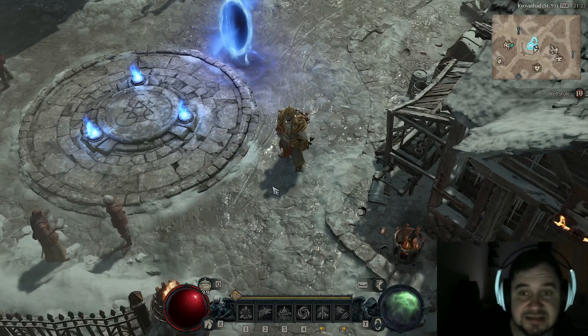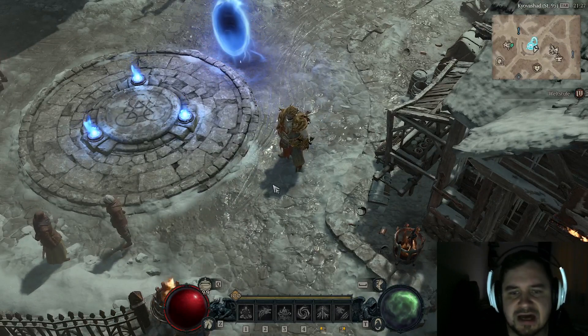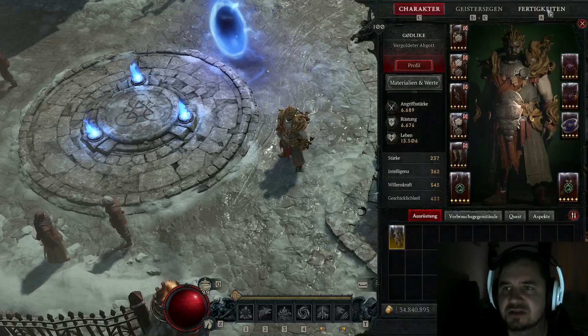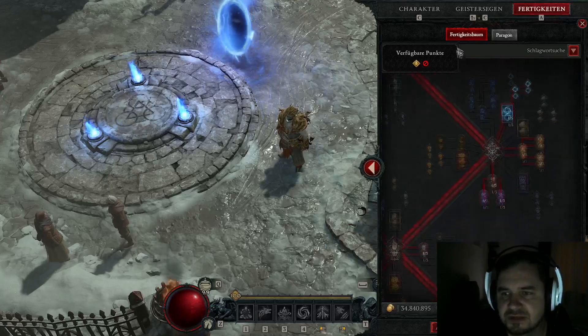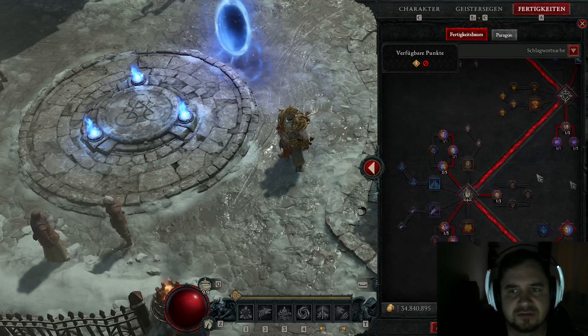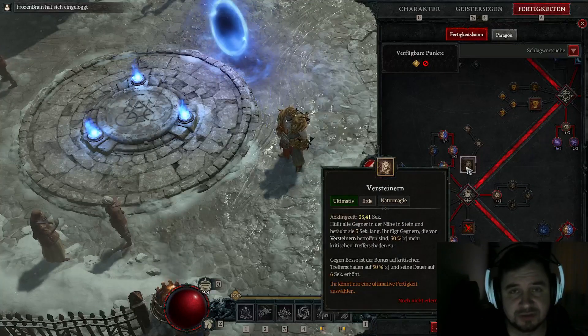Jetzt gucken wir uns die erste signifikante Änderung an. Es geht um die Mechanik und ich zeige euch das kurz in den Fertigkeiten. Wir hatten, wie ihr wisst, die Ultimate drin – entweder den Kataklysmus oder Versteinern.